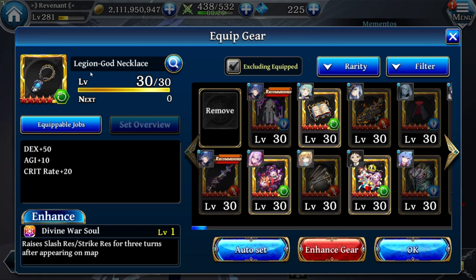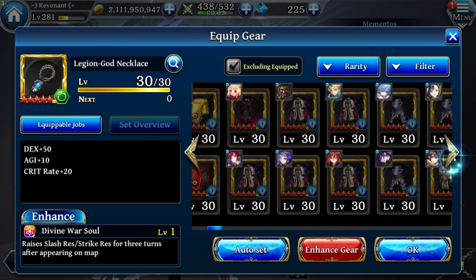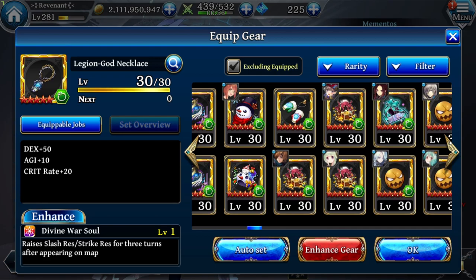That gear is pretty important and most people should already have it. In case you don't, just use something else that gives Agility. Now for his Mementos — in the first slot, because he only has one Memento slot, we are using his own Memento, Something to Save, Something to Keep. That one gives DEX plus 30 as the base set.